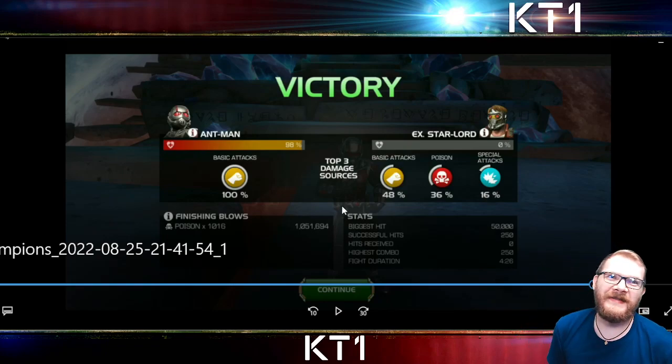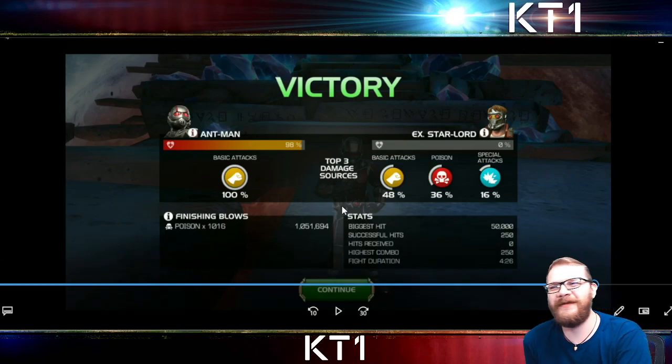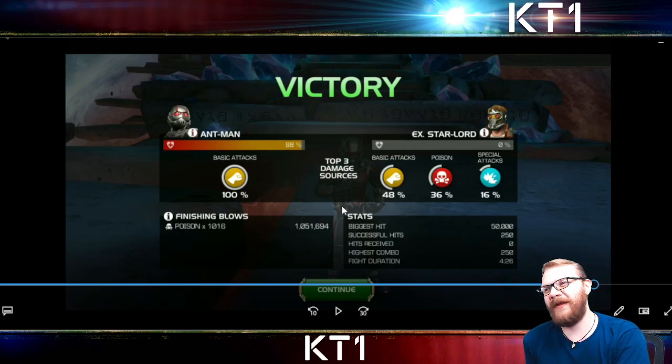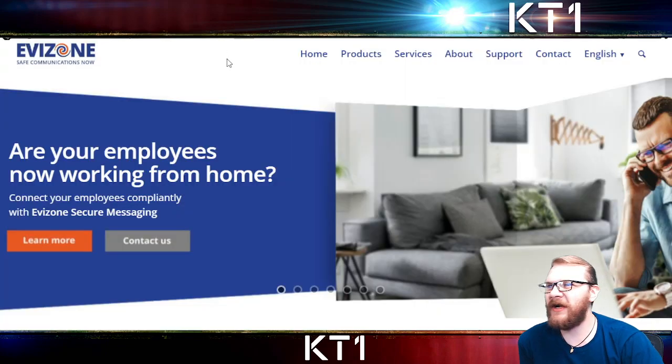Obviously there are a lot of ifs and buts and limitations, and you need to work to get there, but that is pretty crazy. It's always fun to see what kind of stupid or crazy numbers you can put up in the hands of champions, and Ant-Man kind of fits that character description right now — one level two, one million damage. Not bad.